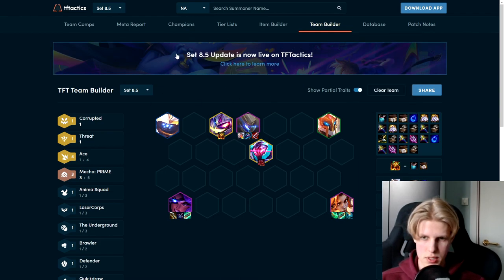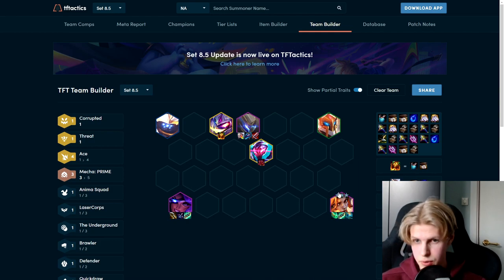I like to put Sunfire on Fiddle because he jumps in and procs it on everybody. I like to have real tank items on Garen — otherwise he's really squishy — but you can build Sunfire on Garen too. If you can build three tank items on him and put the Sunfire on Fiddle, that's better. Put whatever leftover items you get on Mordekaiser — instant damage like Deathcap works, or a Thieves Gloves. He's not the main carry; the real carries are Samira and MF.